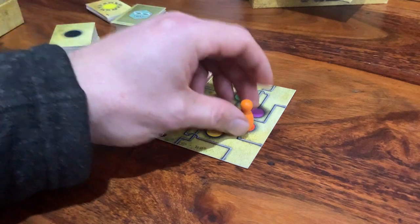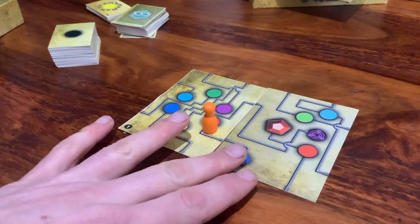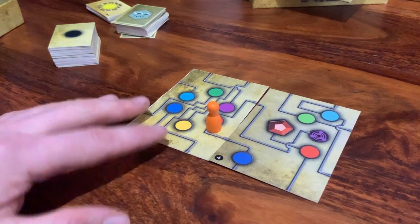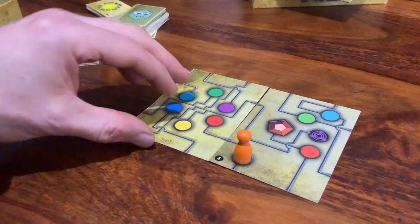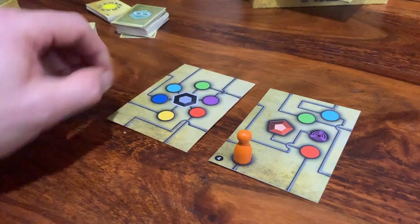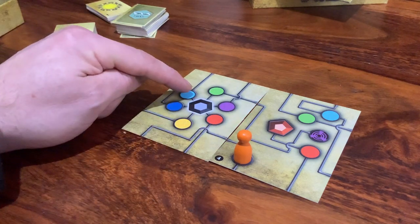Right, I've forgotten — as soon as my pawn leaves this number one card, the whole card flips over. So let's just see: if I go there, this has to flip and it flips like that, and then that's going to bring me onto there.